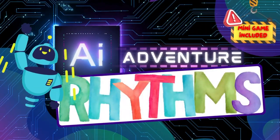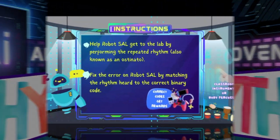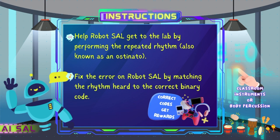A.I. Adventure Rhythms! Minigame included! Welcome! Help Robot Sal get to the lab by performing the repeated rhythm.